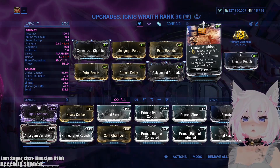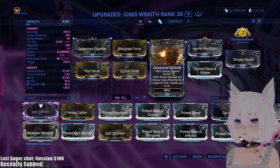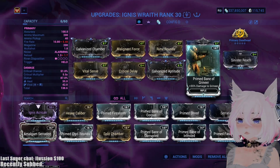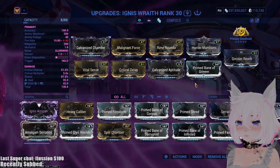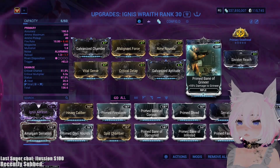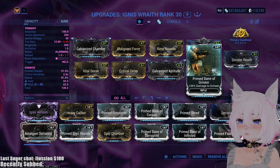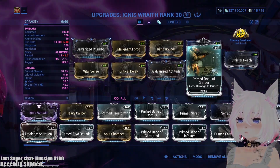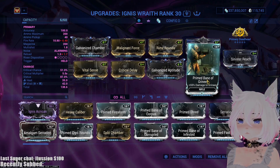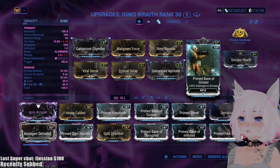Slash procs actually take the multiplier from the headshot multiplier into account. So what you want is to create the slash procs, the viral procs, the extra status, and the extra damage to Grineer — or Corpus or whatever you're going against — which makes a massive difference. The damage to Grineer is its own multiplier, and for some reason it gets taken into account twice on status procs. So this 1.55x multiplier actually becomes a 2.4x multiplier on your damage.